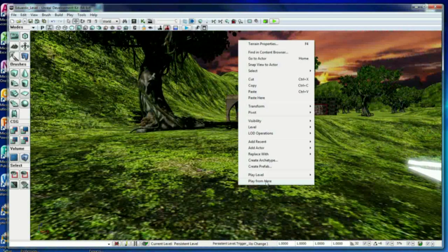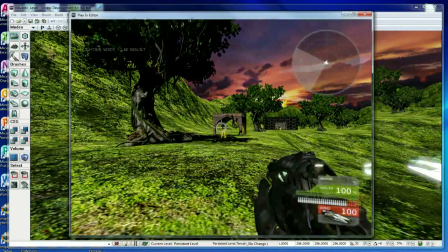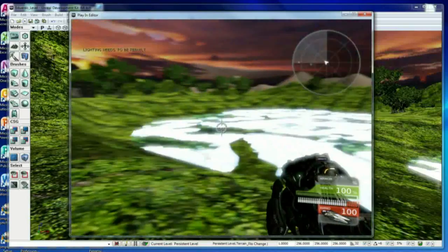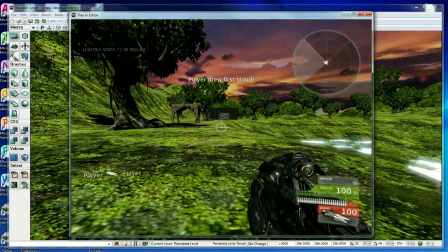There is going to be a lot of stuff going on here that I haven't explained yet, but I am going to concentrate on just moving the avatar player. I am going to move around with the arrow keys — the W, A, S, and D keys.